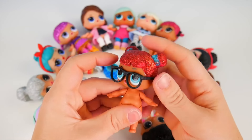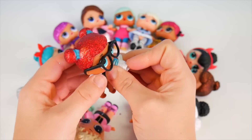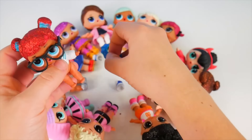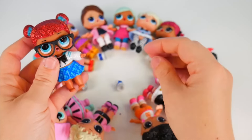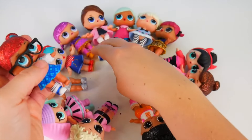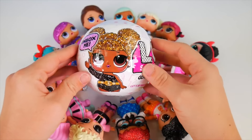Our last little outfit is for Teacher's Pet. She's got her glasses on so she can see. We'll take this glittery top and put it on — let's get your arm in there, that fits nicely. And we can put your skirt on. I love that you're wearing some sneakers with your skirt.